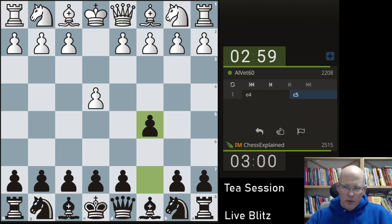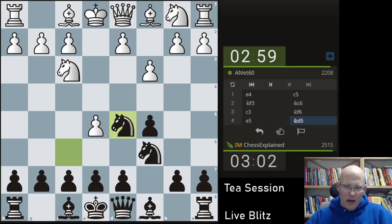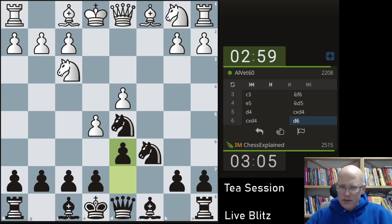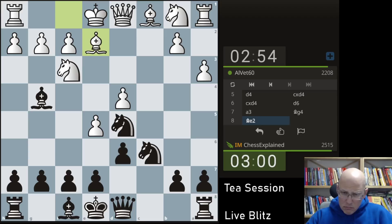I haven't looked at the Sicilian for a month, and then I'm going to play it. Yeah, c3 — it's one of the lines where I don't quite get why people play that. In particular this one — this is so utterly unambitious. Black equalizes so easily and in some lines you can even argue that white has to fight for equality.